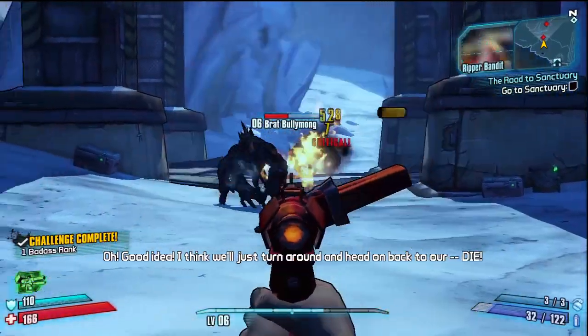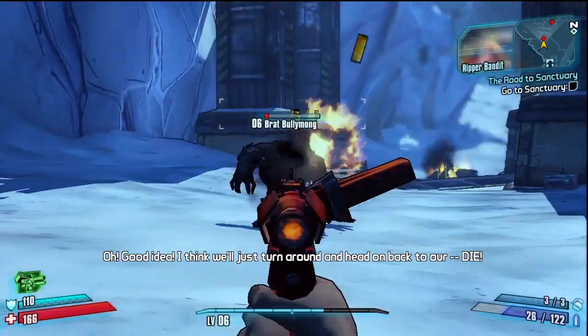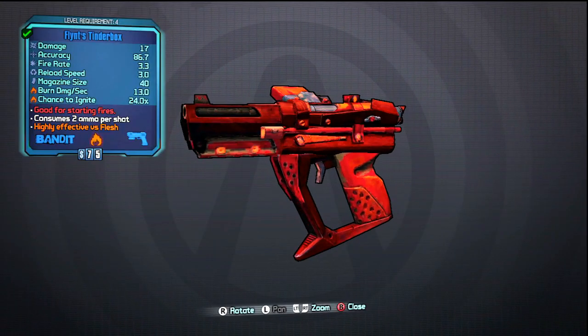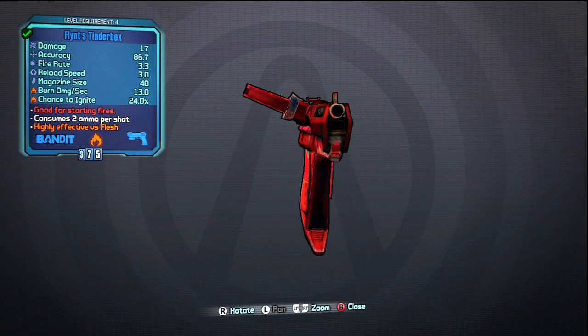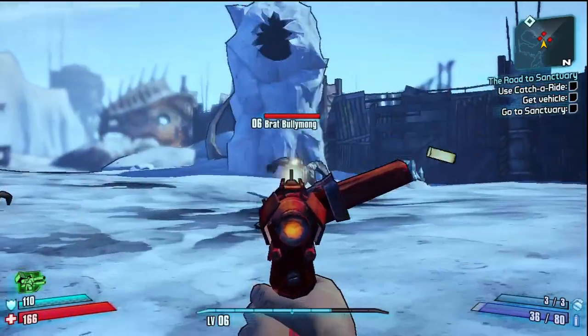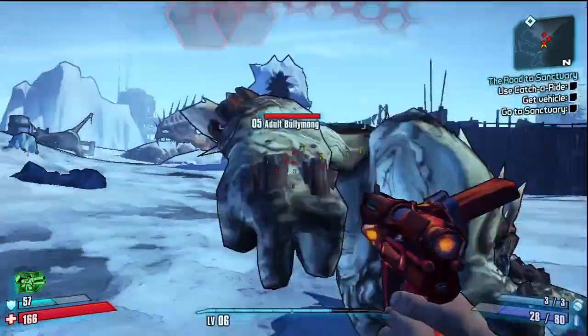Our last weapon here is pretty much a glorified flare gun. You get this weapon from the psycho Flint, and it's appropriately named Flint's Tender Box. This is a pretty ordinary pistol, other than the fact that it melts faces off — literally. The burn damage per second is actually quite good, and you can clearly tell from all these melting Yetis around me.